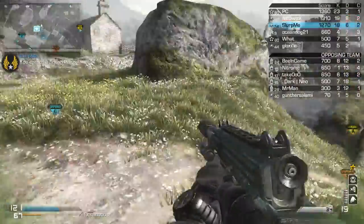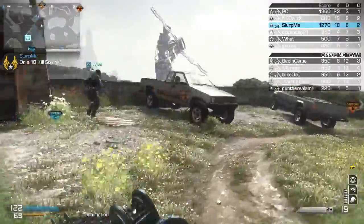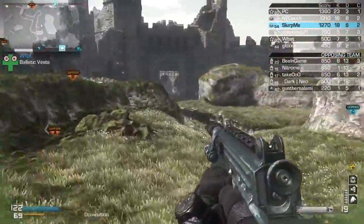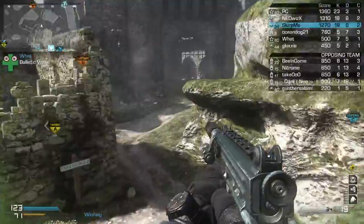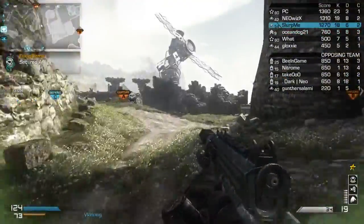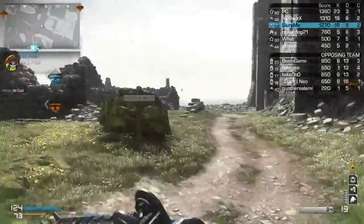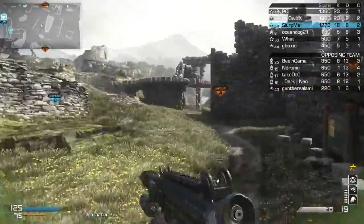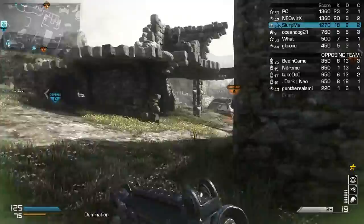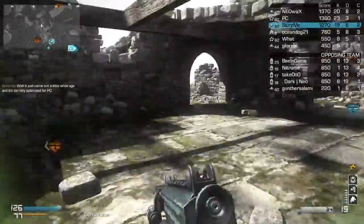I never usually do very well on this map. But the one thing we did really well as a team is we managed to spread out really well so we could pick off any reinforcing guys that were trying to go get the C flag or any flags. The strategy on this map, in my opinion, is to take C and A, or take A and B, and then just kind of work from there on out.